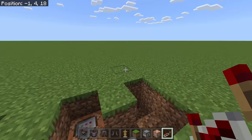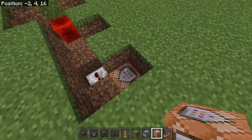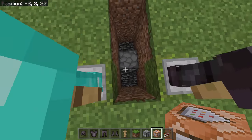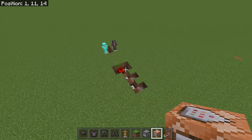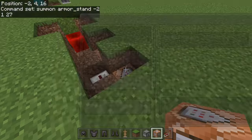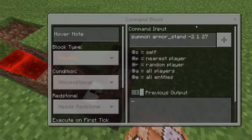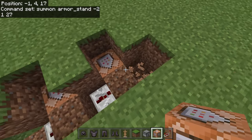Add a redstone repeater, then another command block. In this command block, enter: /summon armor_stand, followed by your first set of coordinates — mine is negative 2, 1, 27. Use your own coordinates here. This will summon a new armor stand at that position.